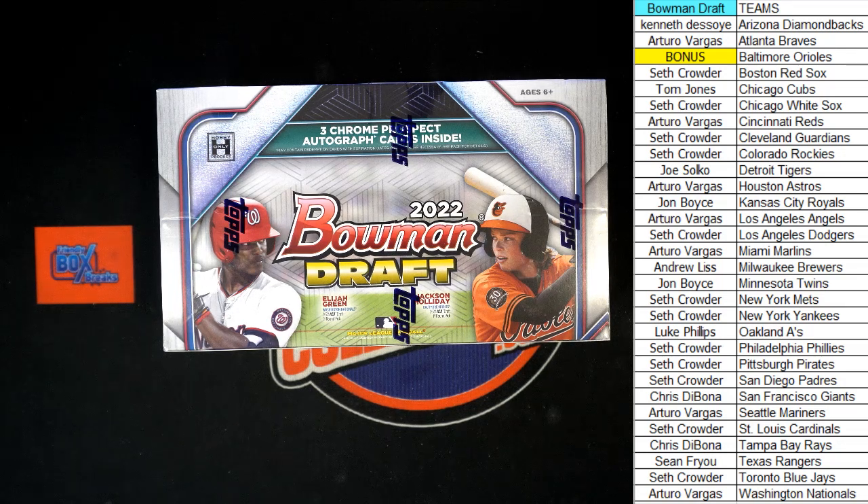All right, here we go — time for 2022 Bowman Draft Jumbo baseball box 202. This is a pick-your-team break. We're going to randomize the team names seven times. The person in the number one spot after these seven randoms will be getting the Orioles in this break.